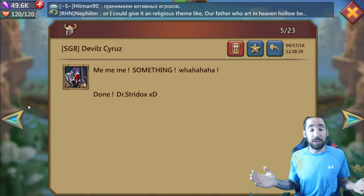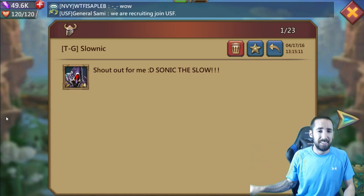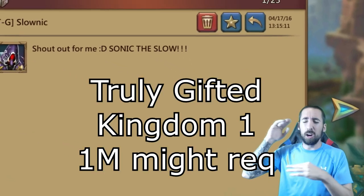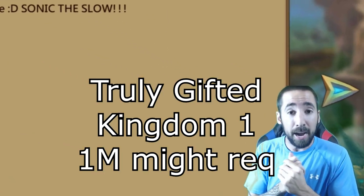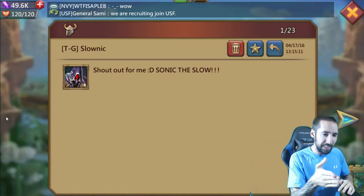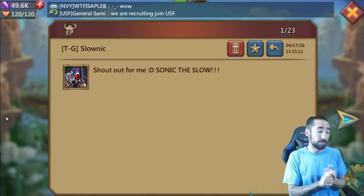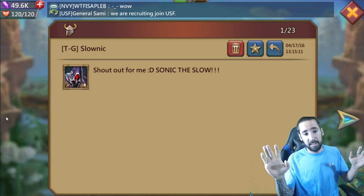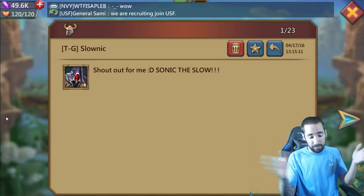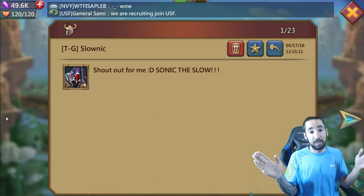Dr. Strydox — I don't know where Dr. Strydox came from, but whatever works. I'm here. Last one goes to Slownik in Truly Gifted. We are recruiting 500k might or higher, kingdom one — let me know. Slownik is in this shout out. Sonic the Slow — I don't understand the meaning, but Slownik. It's an inside joke. He's slow in the game.